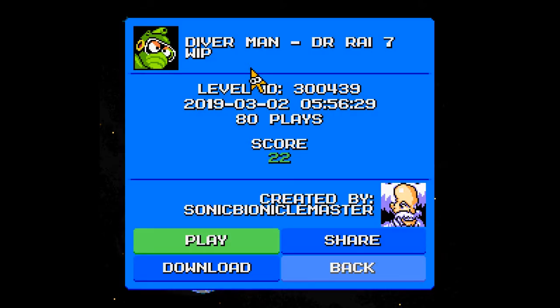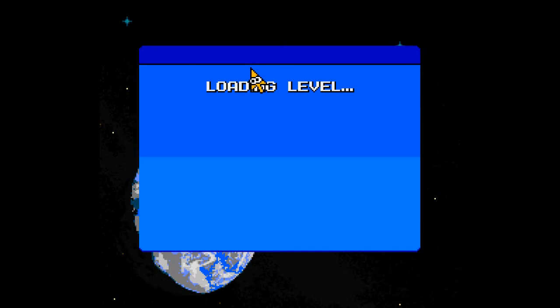All right, so here we are with more Mega Man Maker. Today we will be playing through Diver Man, Dr. Rai's castle — a work in progress. With 80 plays and a score of positive 22, created by Sonic Bionicle Master. That's a mouthful.